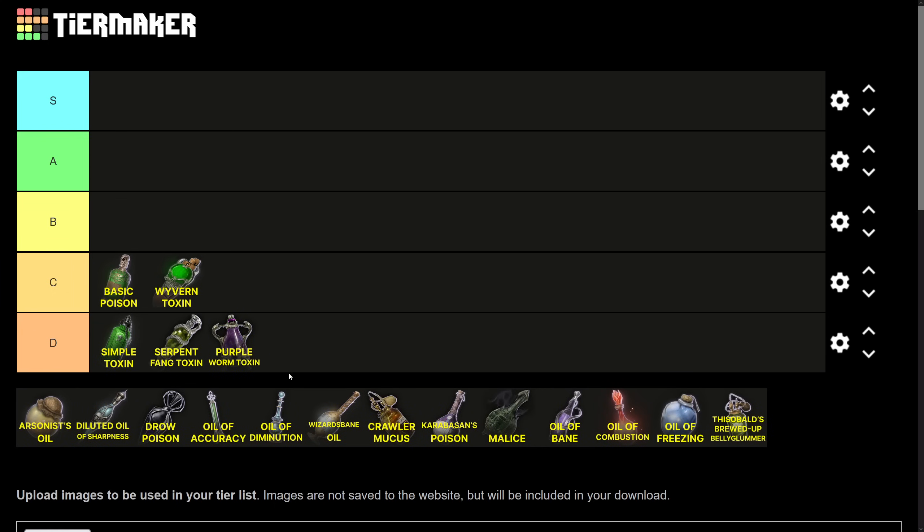And as always, if you're looking to amuse yourself, feel free to scroll down the comments and see the people who are mad that I put the Purple Worm Toxin below the Wyvern Toxin — because people do get mad when you put an objectively stronger item below a weaker item, which I always find funny because the important thing here is the context.